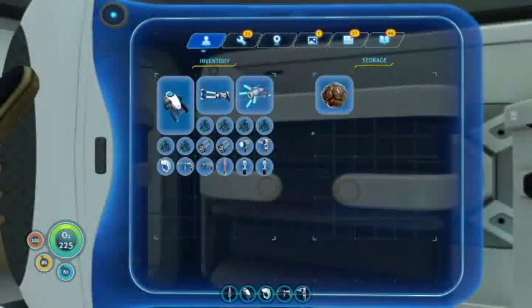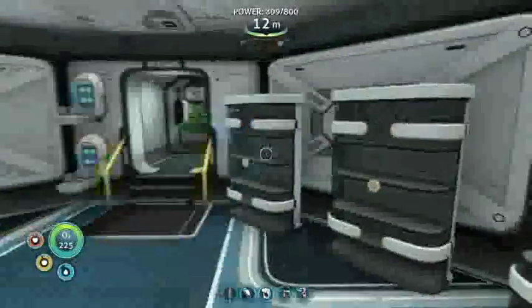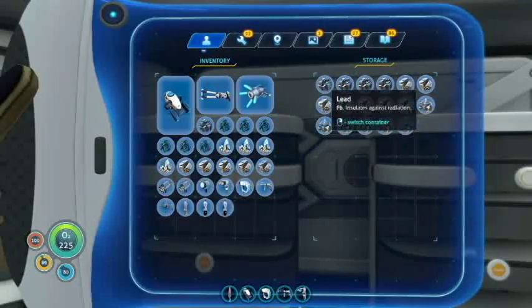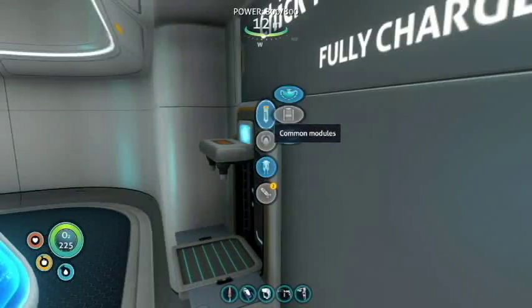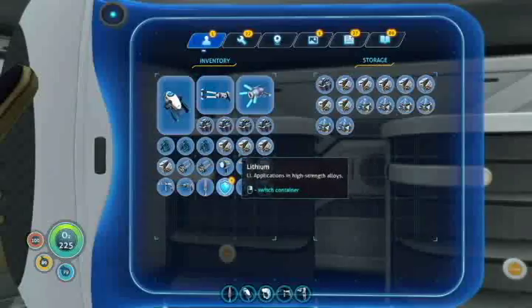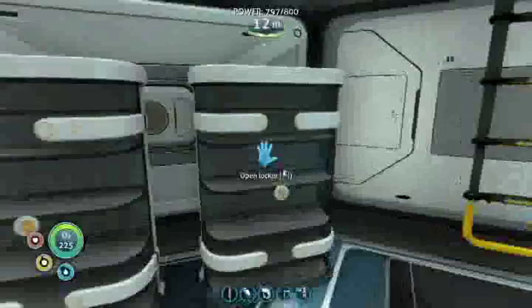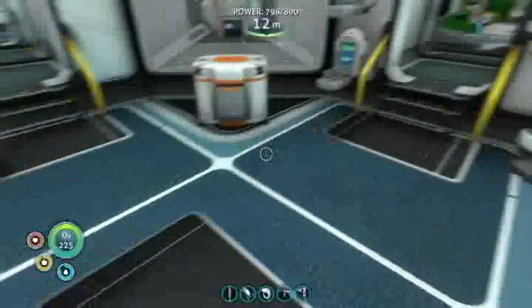We're going to go ahead and do the hull reinforcement for Chuck - make Chucky super strong. Was it lithium or something else? I'm just grabbing a bunch of stuff and we're gonna call it good. Hull reinforcement so Chuck can be super duper strong. Hopefully I will not lose Chuck in a hole again - that was just... it made me cry.